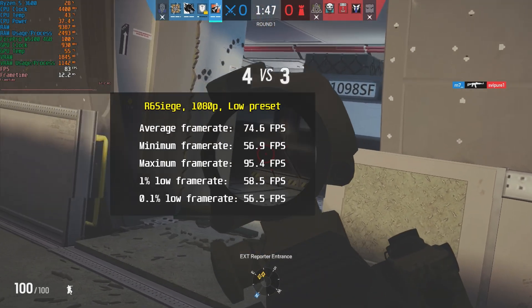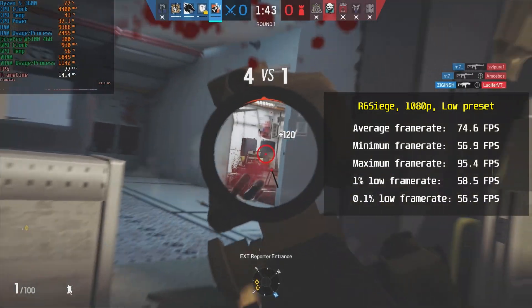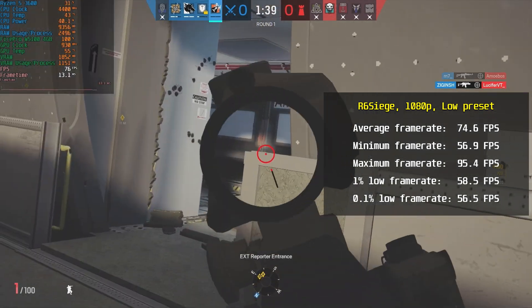Next game is Rainbow Six Siege in 1080p, low graphics preset. The average was 74.6 FPS, minimum was 56.9 FPS, and maximum was 95.4 FPS. I'd say that's enough FPS to play the game without stutters.